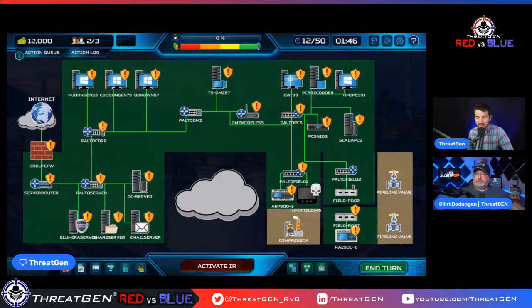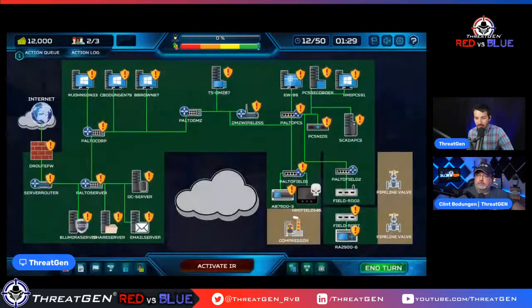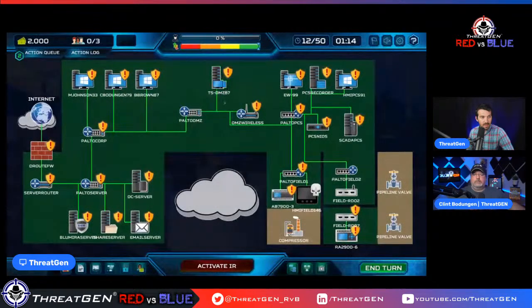We've got a skull on an asset — not good. Let's reboot it, sending one of our resources down to the plant to reboot the HMI field device. We've got two people waiting to work — let's go ahead and segment our network. Segmenting our network will further protect the OT/ICS network segment. We also need to request budget — we're almost out of money.